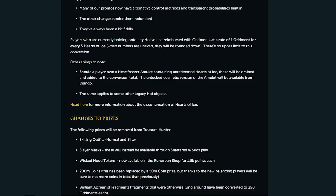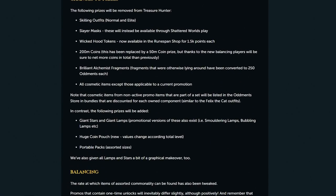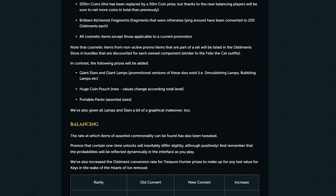They also rebalanced some of the rewards and changed some prizes. They removed skilling outfits, lair masks, Wicked Hood tokens, Brilliant Alchemist Fragments, and all of the skill-specific XP Lamps and Stars. To replace these, they gave players the option between a few different items, and some of these are the items that tanked in price. Some of these items include springs, silverhawk feathers, training dummies, portables, and magic notepaper.